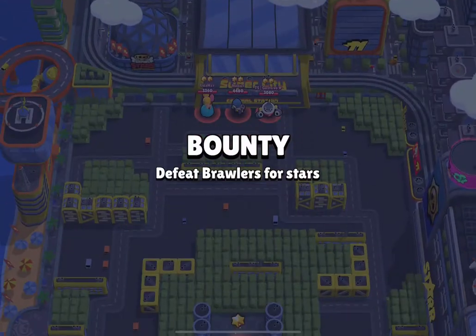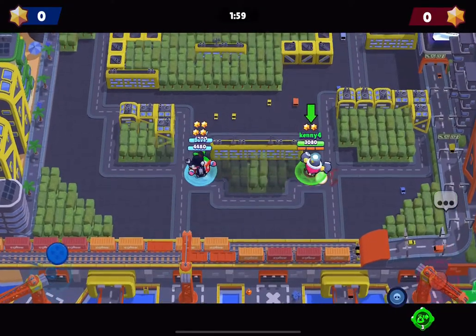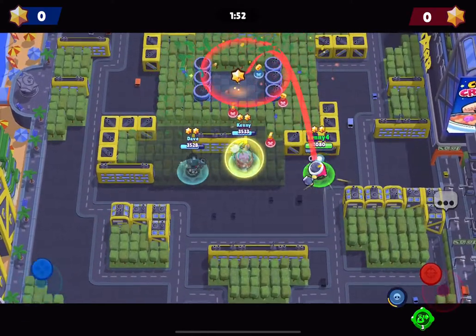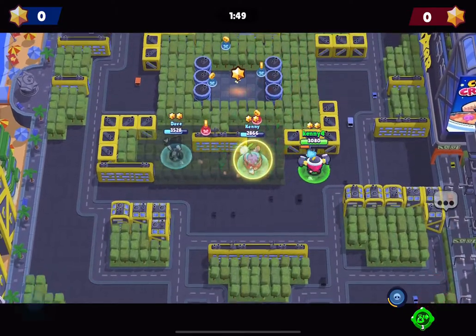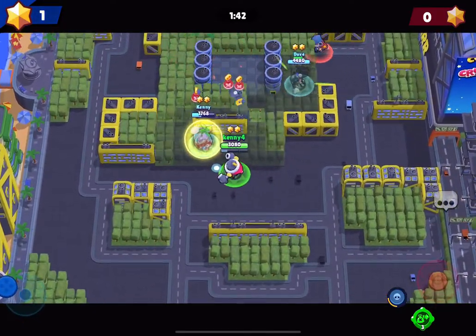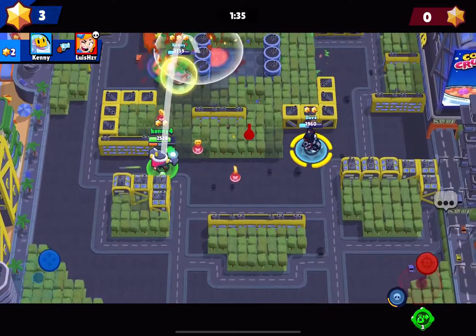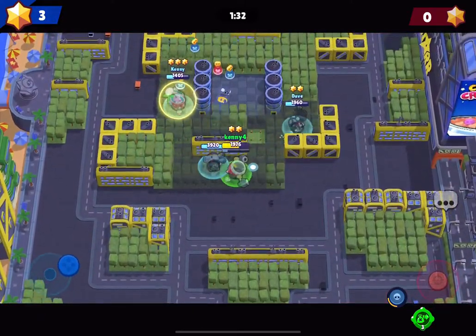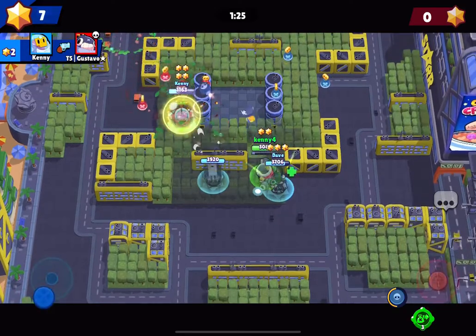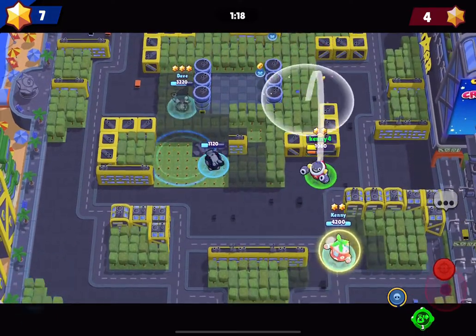Hopping into this last match of the video — we're back to the same team. Just continue to be annoying, just continue to throw and pepper your bombs on their side, and we'll be good. They have a Penny and a Tick — oh, looks like a Piper too. I did not see her, but that's fine. The whole point is just to keep spraying, just be annoying, because they know they can't move without getting taken out. Seven to four.